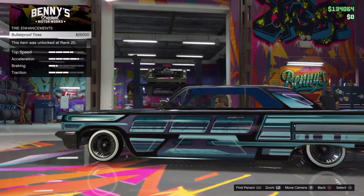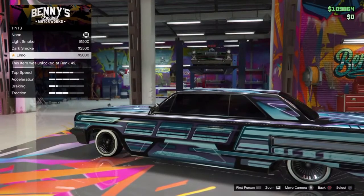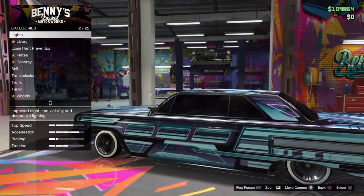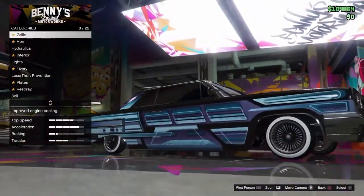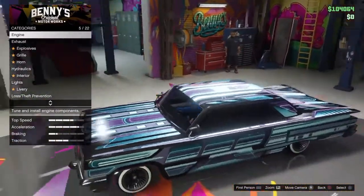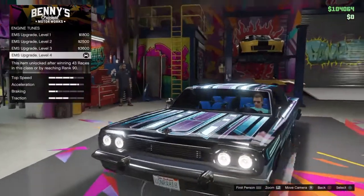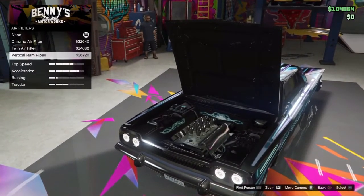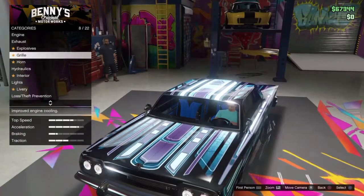Tire enhancements — we'll get bulletproof tires just because. Limo tint for the windows — we definitely need that on a lowrider. There's no suspension option to lower it further, which sucks — I thought you could get it even lower. We've got about one hundred four thousand left, so let's spend some of it on the engine block and vertical ram pipes.